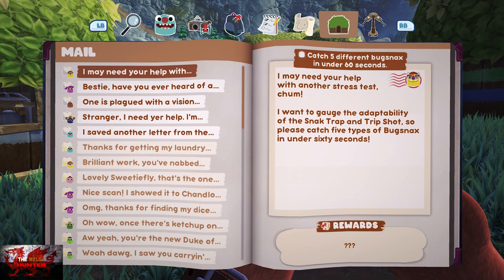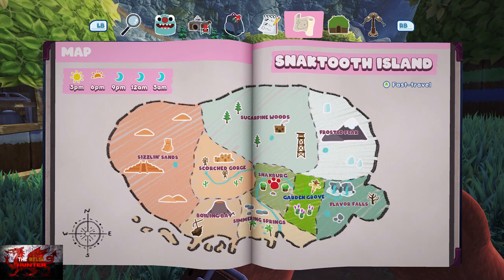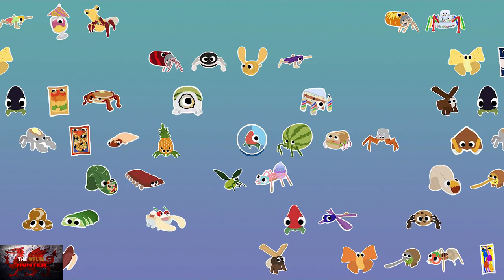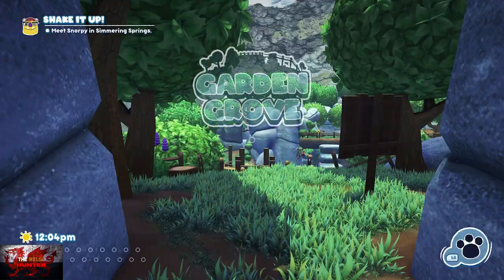Go back to the mailbox and grab the next item. Now we need to catch five different bugsnax in under 60 seconds. The wording is important — you have to catch five *different* bug snacks, not five of the same. Back to Garden Grove.